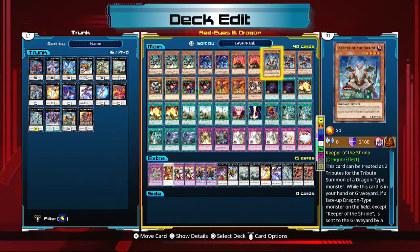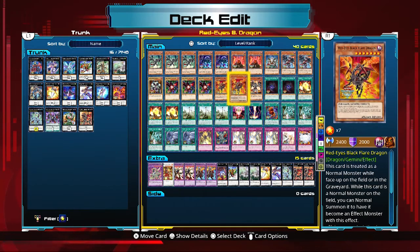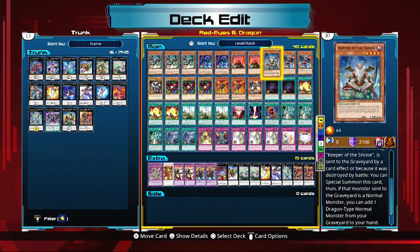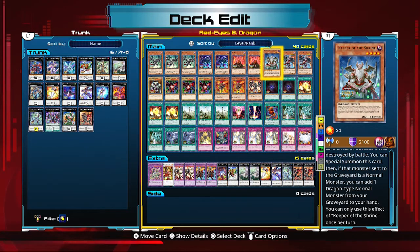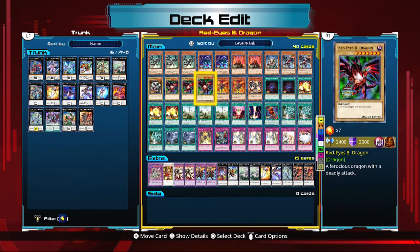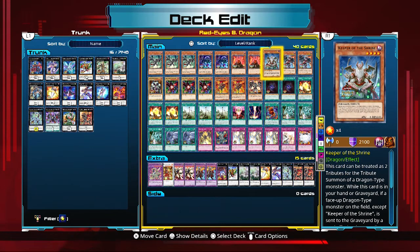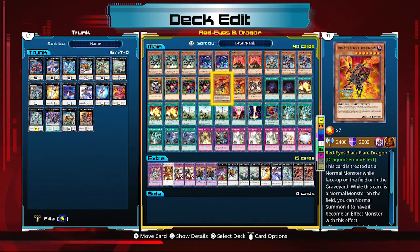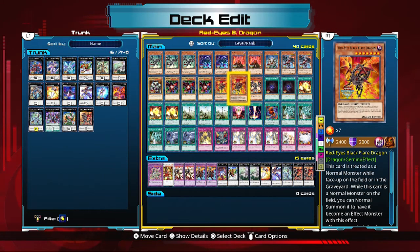Keeper of the Shrine is a hand or graveyard trap with a couple of effects. It can be used as two tributes for a dragon type monster, so if you have this on the field and a Red Eyes in your hand, you can normal summon it through this effect. Also, while this card is in your hand or graveyard, if a face-up dragon type monster on the field is sent to the graveyard by a card effect or by battle, you can special summon this card. If that monster sent to the graveyard is a normal monster, you can add a dragon type normal monster from your graveyard to your hand. You want to send it to the graveyard as soon as possible with Dragon Shrine, and since you run several normal monsters, it gives you more pluses.